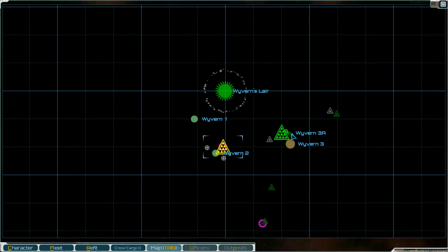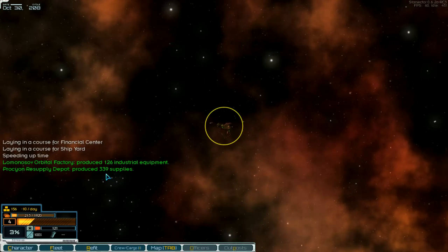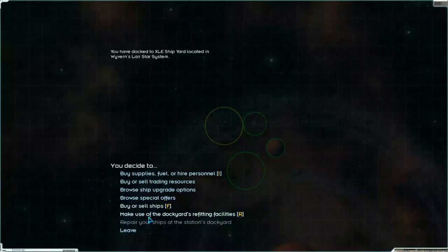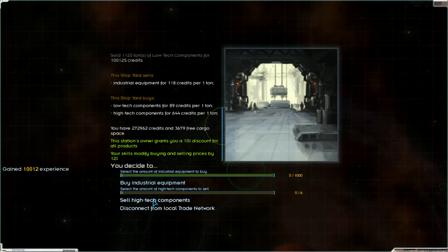Map... finances, no. Shipyard — yes. We can sell something here. Yeah, high tech components — we've got six high tech components. But low tech components too. Sell them. I don't know where the high-tech components came from.